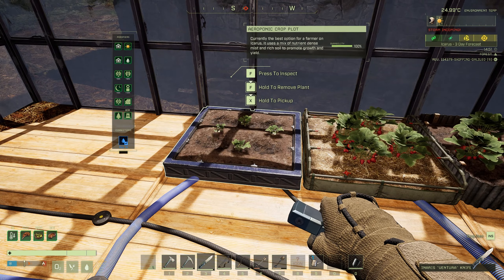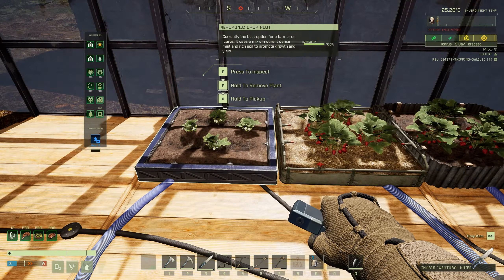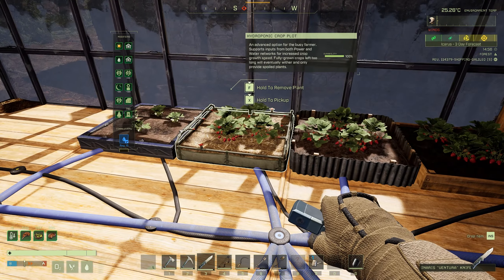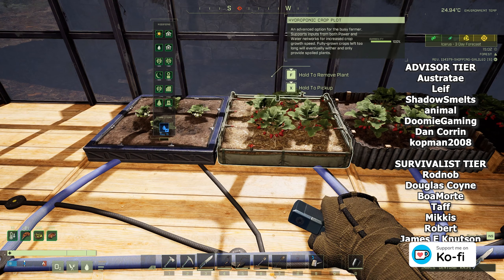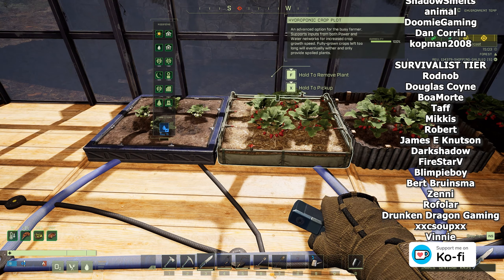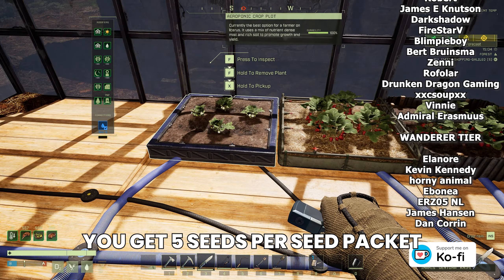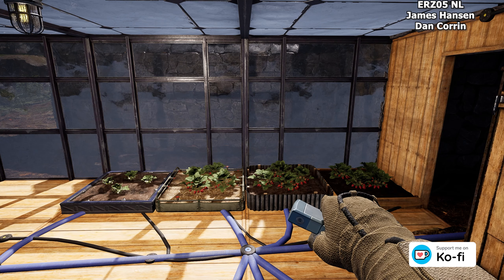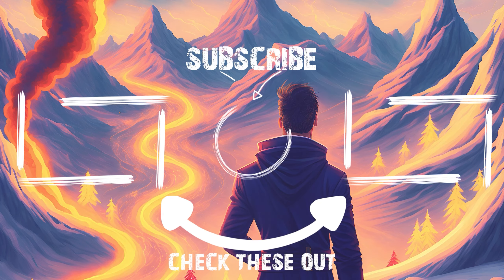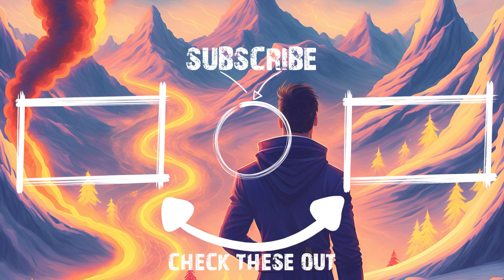To recap: the aeroponic crop plot is the only crop plot that gives bonuses, and the fertilizer will stack with it. All other crop plots can receive fertilizer, but they don't get any inherited buffs other than your talents. The aeroponic and hydroponics crop plots are identical in water and power consumption, but the aeroponic has its bonuses where the hydroponics doesn't. I hope you found the updated farming guide helpful — if you did, leave a like and subscribe. I'll see you next time.